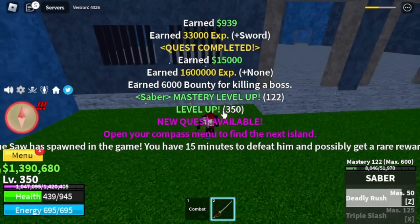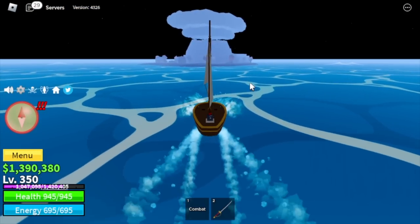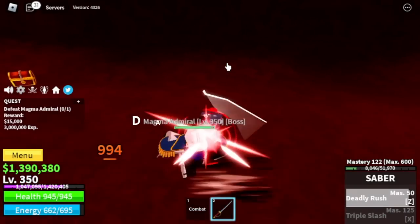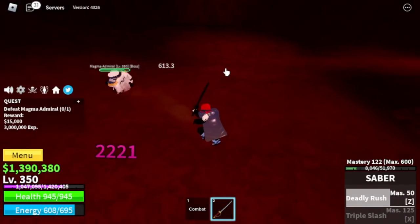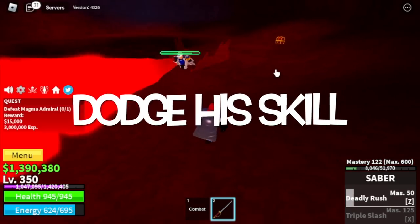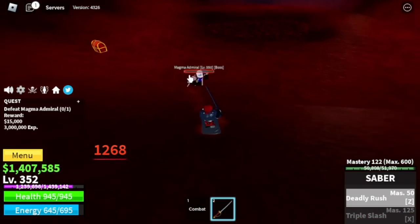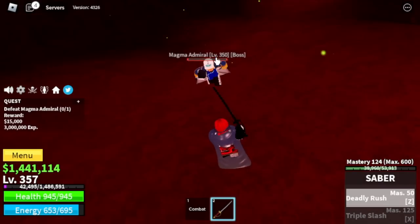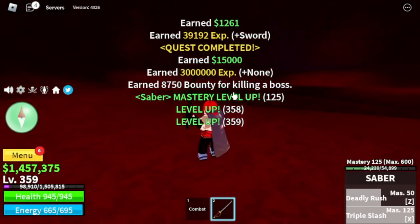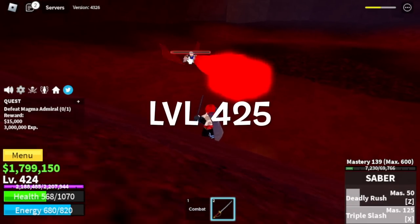Go straight to the Magma Village. Our target is the Magma Admiral. Technique: dash plus M1, but you need to dodge to the side. Dodge his easy skills, then use your own skills and repeat. During your grinding phase with this boss you will unlock your X skill, the Triple Slash - it really looks good. We're gonna leave this area at 425.